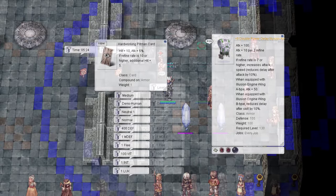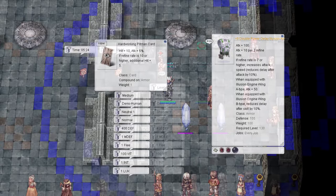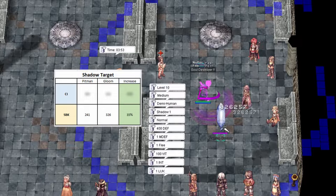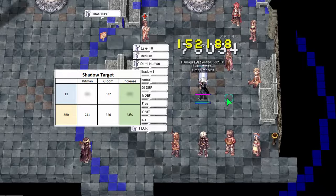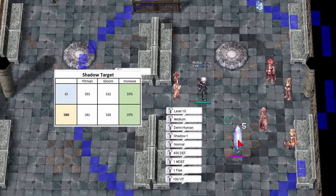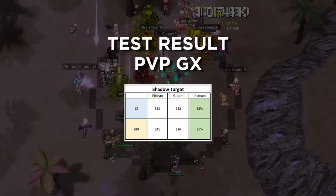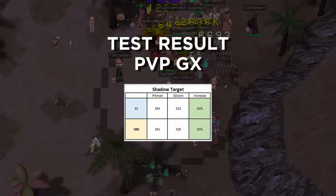The Gloom Under Knight guards my SPK damage to the dummy, dealing 241k, and with the Gloom it increased to 326k — a total increase of 35%. For the Cross Impact damage, with the Gloom my damage is 532k, and after switching back to Hard Working Pitman it dealt 393k — basically the same increase of 35%. Note that during this test I had zero percent elemental modifier to holy and shadow, so what you see is pure increase from Gloom Under Knight in PvP.